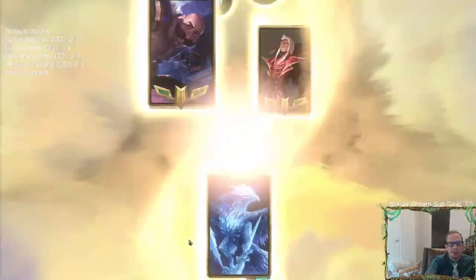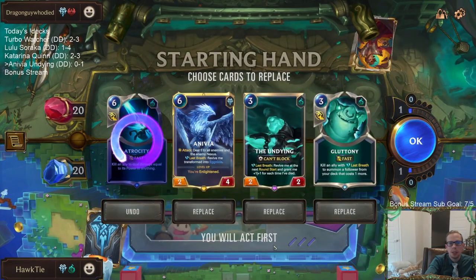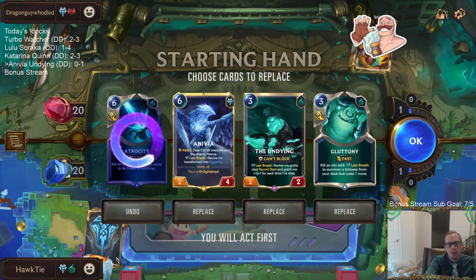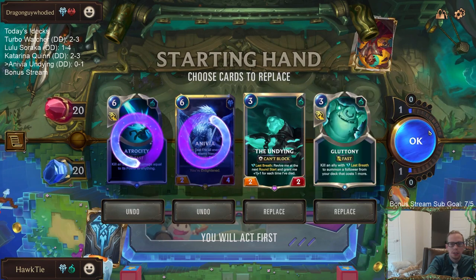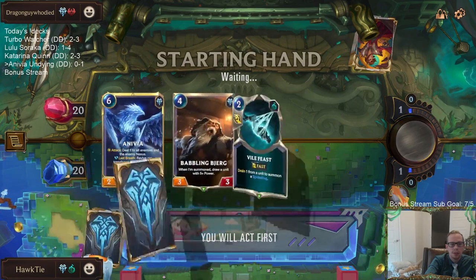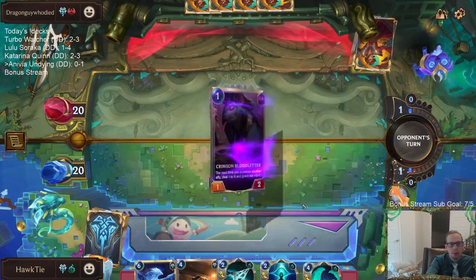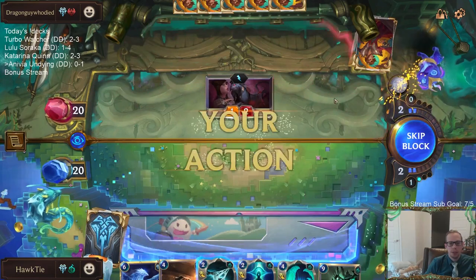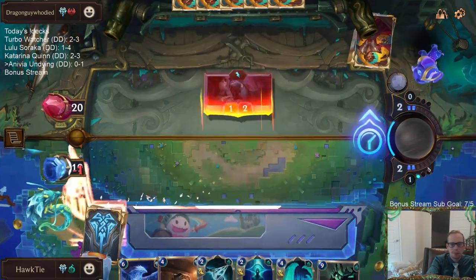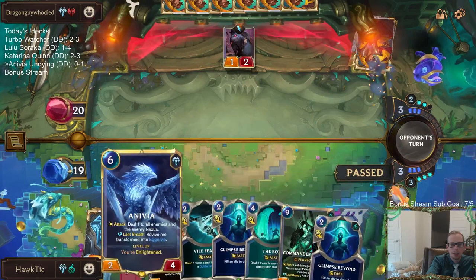Braum Vladimir is up next. This is a deck where Ruination is awesome and hard removal spells are awesome. We kind of need Anivia but this is not a good matchup for her. The reason to keep these two cards would be to go find Babbling Björg - let's just get rid of all these. I think this is one where we're going to have to rely on Ledros more. Attacking into Scargrounds is not a good option. We would have had Gluttony for Babbling Björg - that would have been the plan.